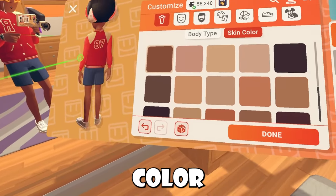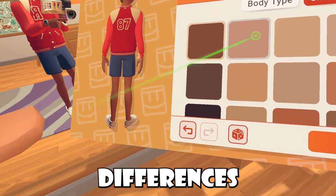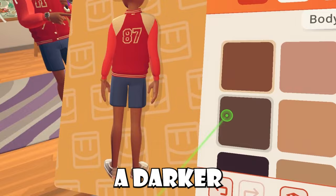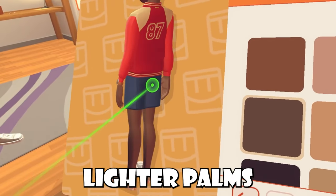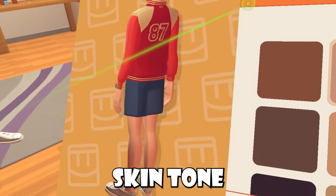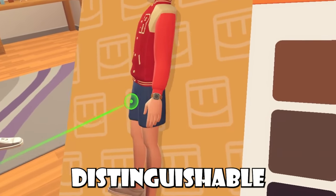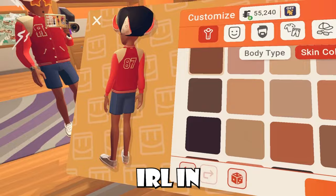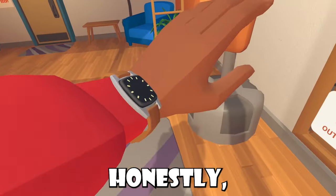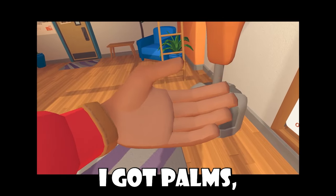If you guys don't remember, based on your skin color, you guys will actually notice differences to your hands, for example. People that have a darker skin tone usually have lighter palms IRL, and people with a lighter skin tone don't really have distinguishable palm colors. Just how it works IRL, and Rec Room did a really good job at this representation, honestly. I got palms — can you believe it?